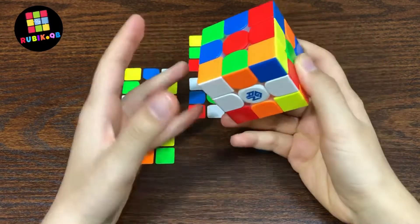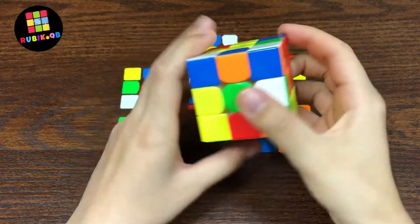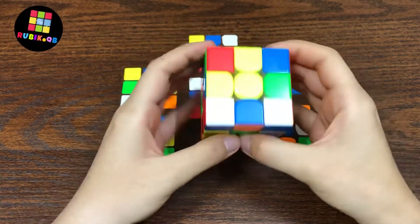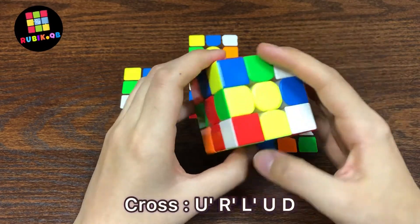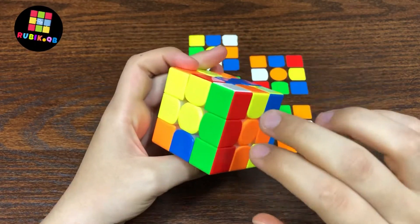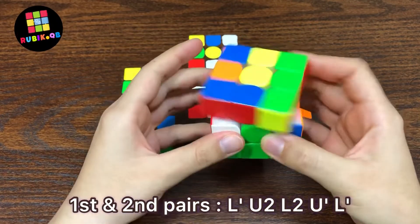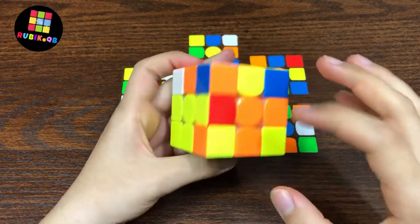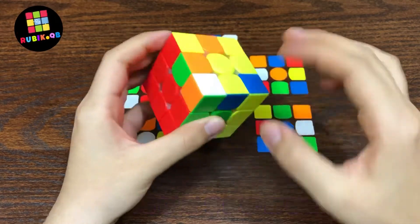He started with blue cross, but for convenience I'm explaining on white. The cross pieces are there and there, and he solved it like this. But before doing these moves, he put these two pieces in position so he could solve them and the cross at the same time. While he was inserting this pair, he also paired up these two pieces, like this, then inserted them back. Then he solved the third pair, which goes back here, and the last pair.